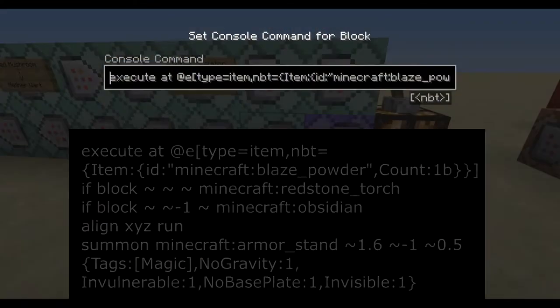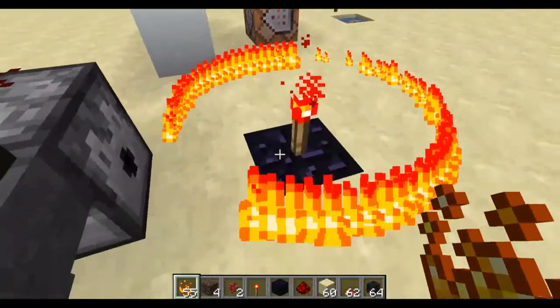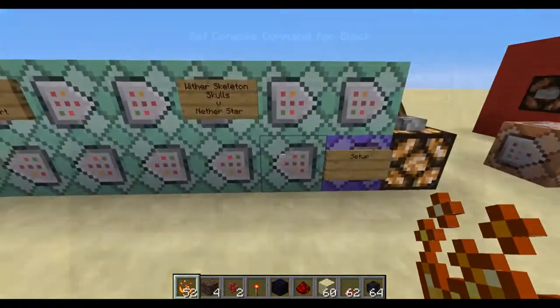The next command is super long, but it's pretty simple once you break it down. You're going to execute at every item that's a blaze powder — one single blaze powder. If the blocks match the altar, you want to align that X, Y, Z before you summon the armor stand, so that you get the armor stand to spawn right in the middle of the block — it just makes things a lot cleaner. This armor stand is going to have the tag of magic. So when you throw down the blaze powder, the armor stand will spawn right here and begin to orbit the altar via the first command block. You've already got this awesome ring with just two commands: one to spawn it, one to animate it.